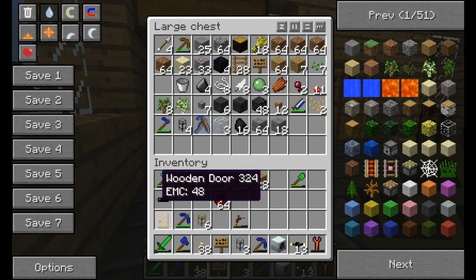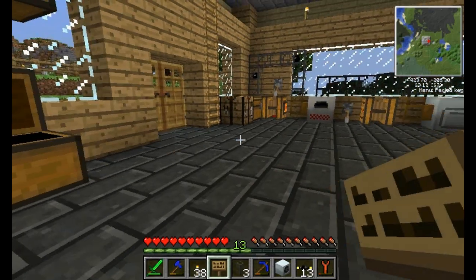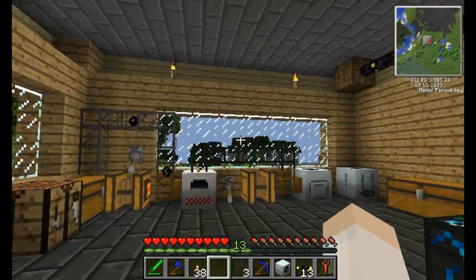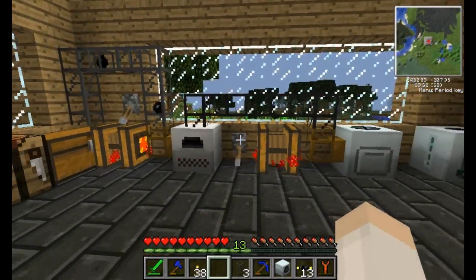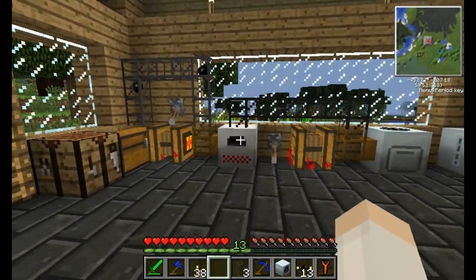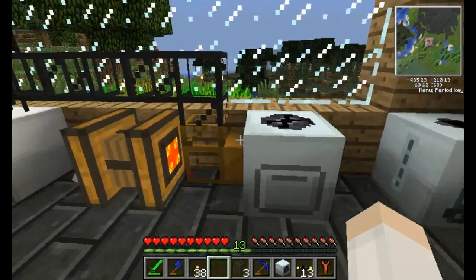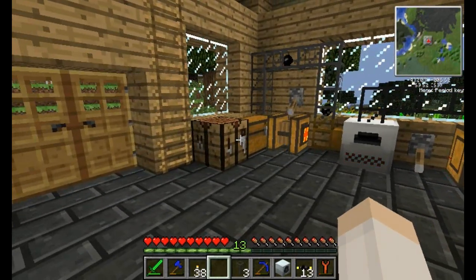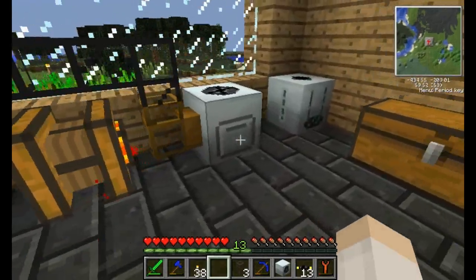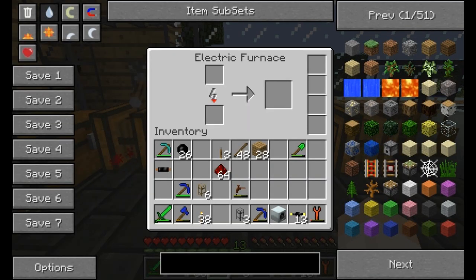So you'll notice a few differences if you just take a look around. I don't know why the Dividing Rod does that every time I want to organize something. I've made things a little bit neater. I want to set up an engine to bring this rubber to the chest, but as you can see, instead of having to toss all the stuff from the electric furnace into the chest, it now does that for us. Yay!